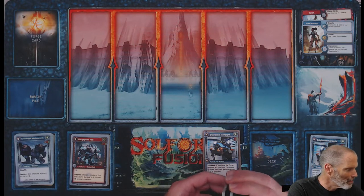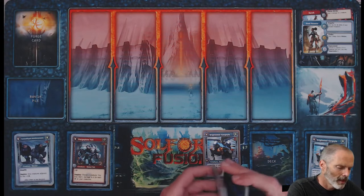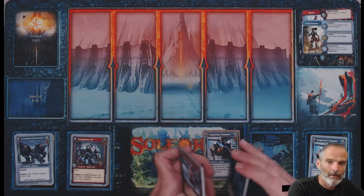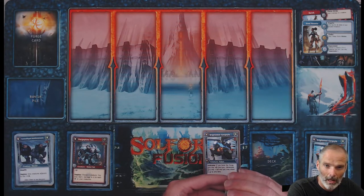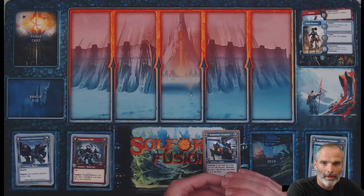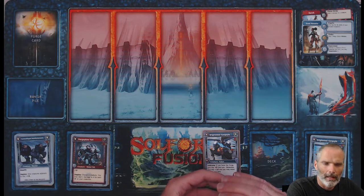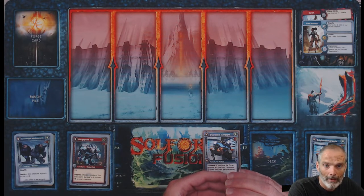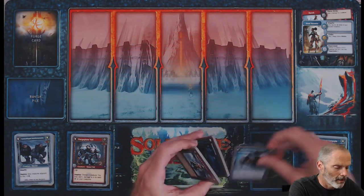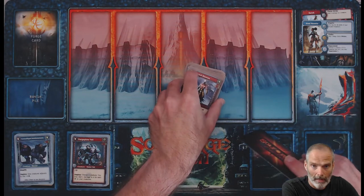I probably should have had that glossary up when I opened the packs, but I was too excited. I've since built three or four different decks, and my wife and I have played. Sad to say she loves the Necrium faction, so my guys don't last very long on the board. She also really likes dragons, so I'm fighting dragons and undead all the time around here — that's our house, undead and dragons.